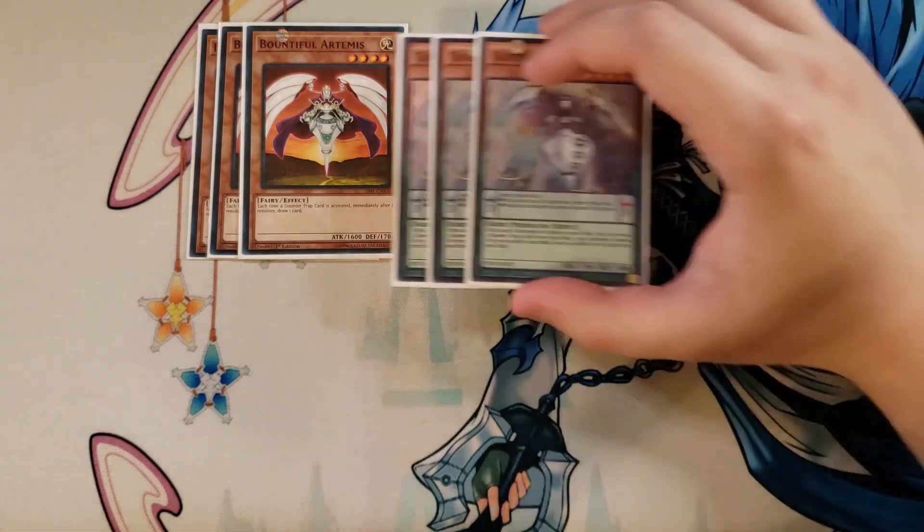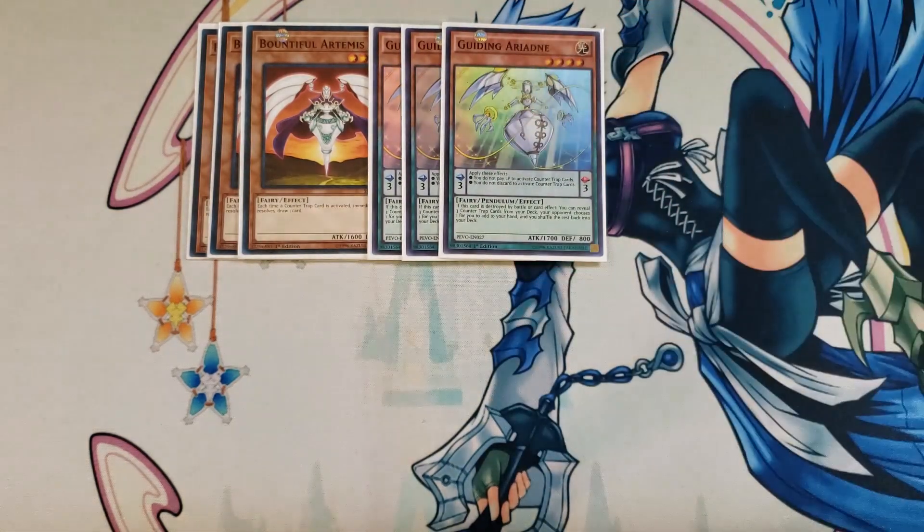We then play three copies of Guardian Ariadne. This card is a great three-of in the deck because it has a great pendulum effect that applies these effects: you don't have to pay life points to activate counter traps, and you don't have to discard cards to activate counter traps either. Basically all of your Solemn cards say you can activate them for free, which is really cool.